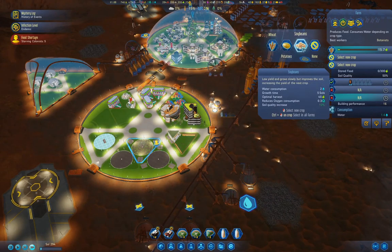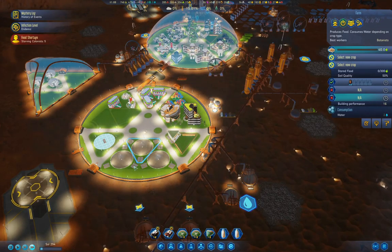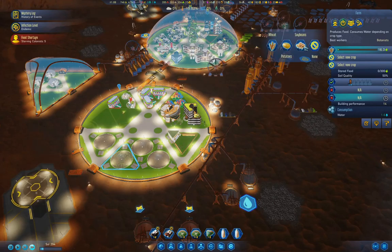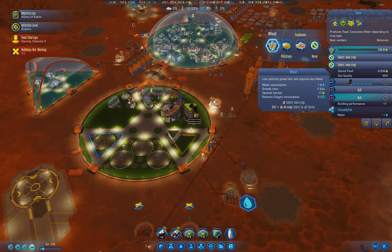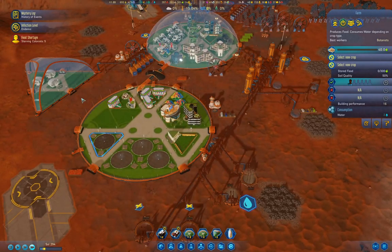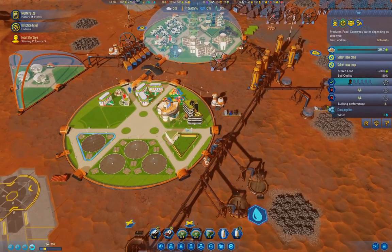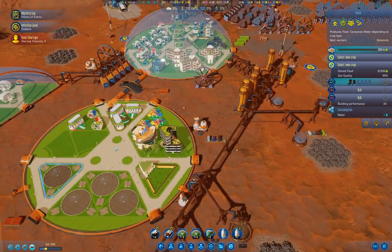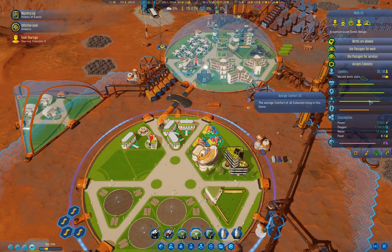We do need to research the Wildfire cure first, but that's underway so that's not a big issue. We're going to grow soybeans in these farms, because wheat doesn't increase the soil quality but soybeans do.